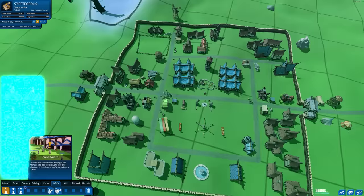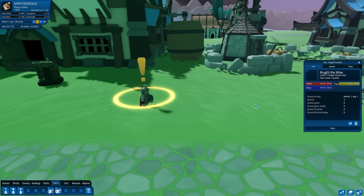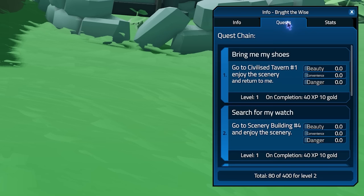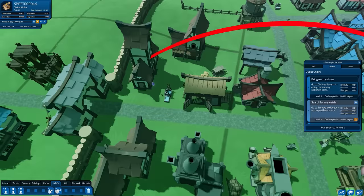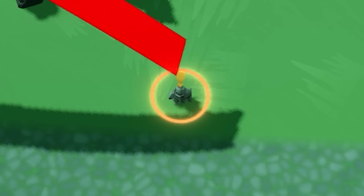The best way to provide gameplay is quest givers. We place them down in the world and they come up with quests. If we had a combat area they'd assign quests like 'go slay five wolves,' but because we don't, Bright the Wise only has two quests: 'bring me my shoes' — go to a tavern and back — and 'search for my watch.' We can crank the number of quests up to five, which means Bright now offers five lovely fetch quests.